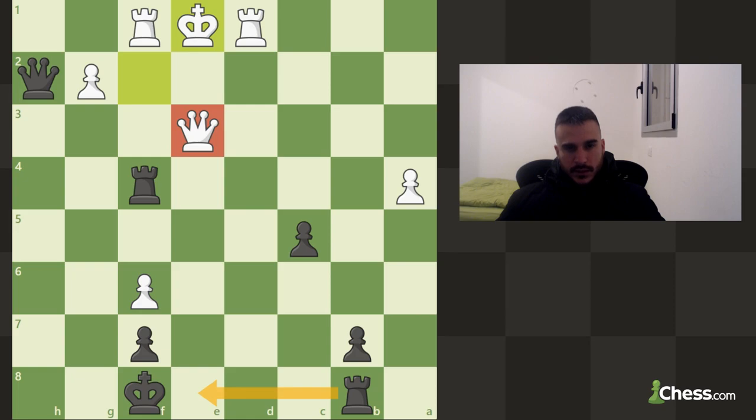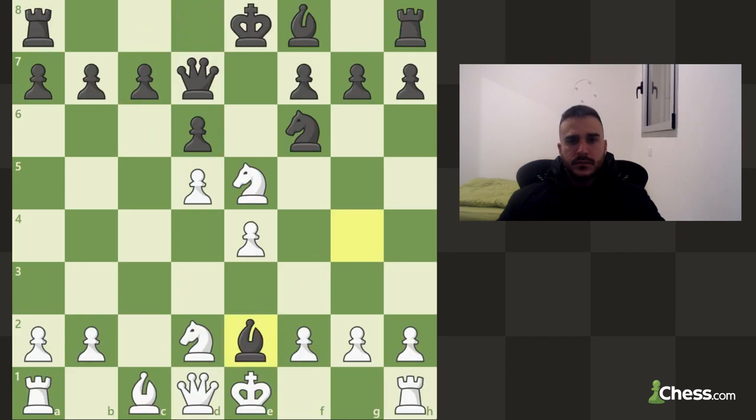Let's see if we got something else — take, take, check. It doesn't seem like we got something else. Even though it seems like he's going to win the rook, he cannot really move his queen because it's pinned. So let's pin the queen.